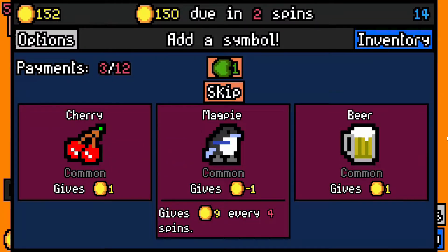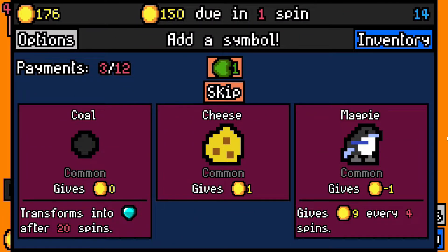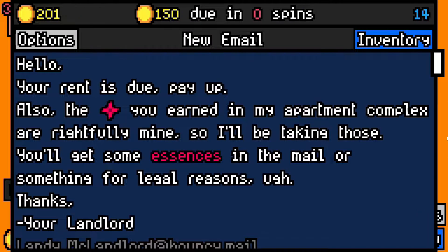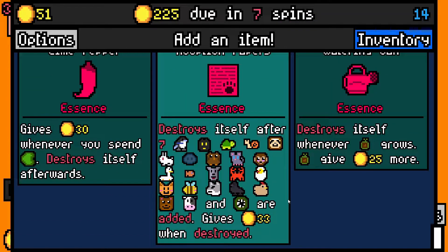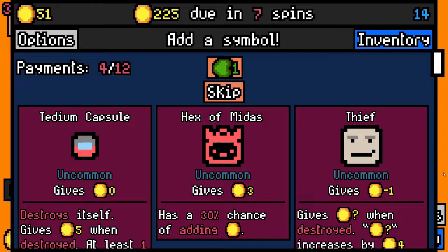This is all going to be about destructions and stuff at the moment. Beer for the dwarf — get him nice and drunk. Cheese for the mouse. The hex stopped me there. Now with the essences, I could take lime pepper. Adoption papers is only if I've got seven animals added. I'll take the lime pepper because I'll probably reroll first. I don't want to take the thief because I've got no bounty hunter. I'll take the tedium capsule. Rusty gear is really good.